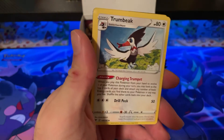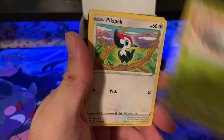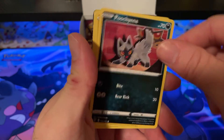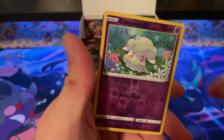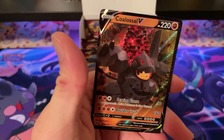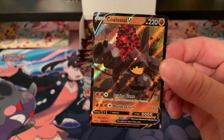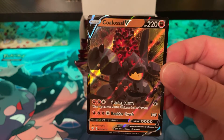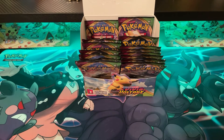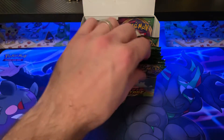Pack seventeen: Psychic Energy, Trumbeak, Sableye, Dewpider, Ninjask, Pikapek, Poochyena, Rockruff, Blitzle, Cottonee, and Coalossal V. I actually pulled this one in the Japanese version yesterday. So that's three V cards, three holos, and two others so far.